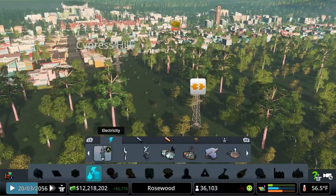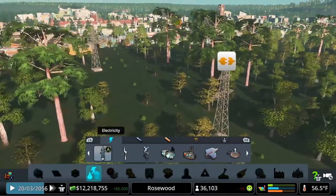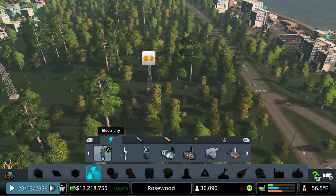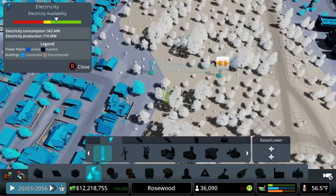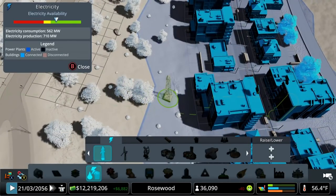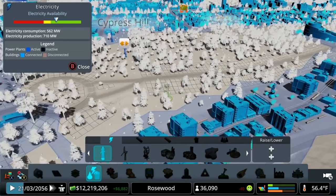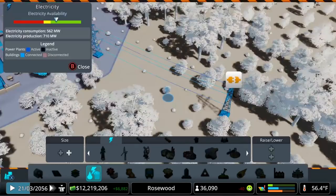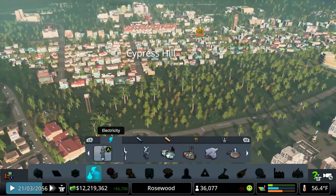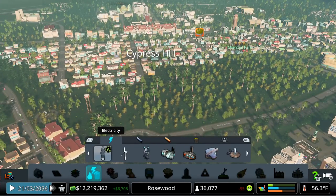Something to watch out for is this icon right here — it's basically telling us that this power line is disconnected and not taking the power anywhere. If we look at that, we can see it's lit up blue but it's not connecting to a bubble. This may be useful when we zone here later, but right now we can just bulldoze that line without any consequence because it really wasn't doing anything.